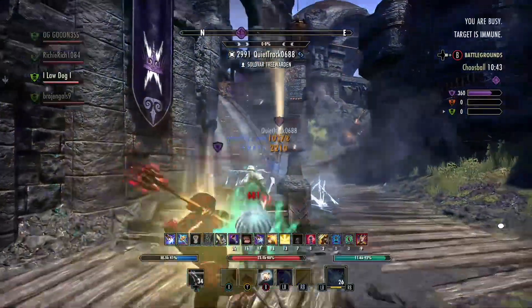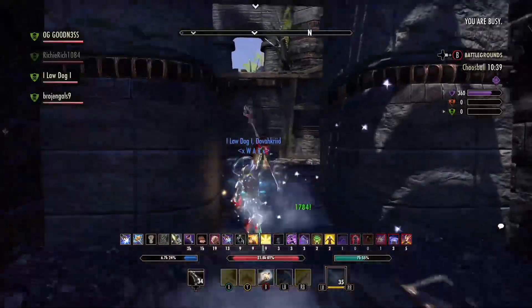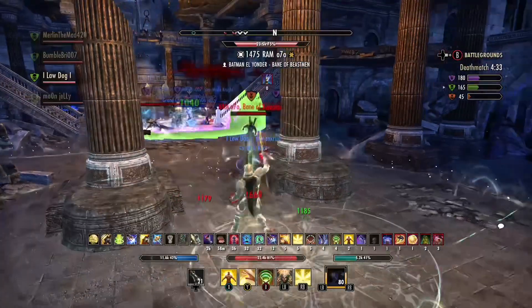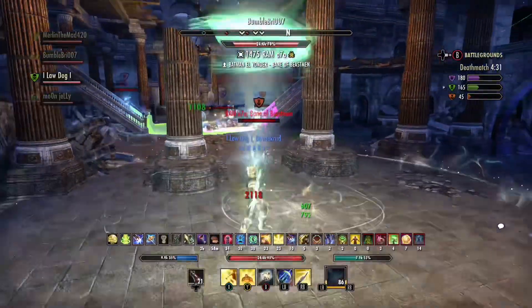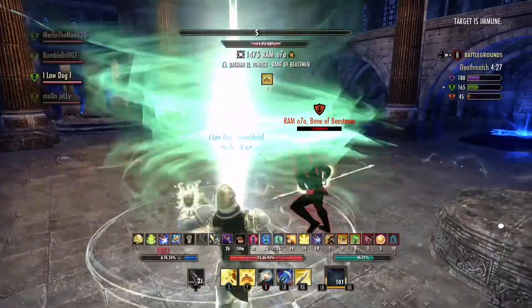Here we are again, I'm dropping another Meteor. Dude exploded. I've died in these BGs going like, depending on how long they last, some of them I'm like 5-0. But in a death match, 10-15 kills with like one death, just destroying. I lost to one player in a duel with it.